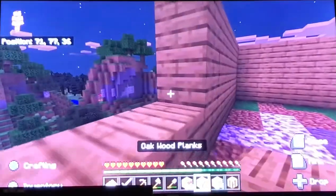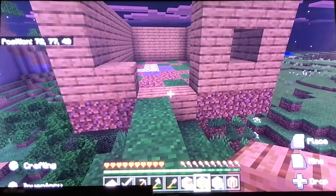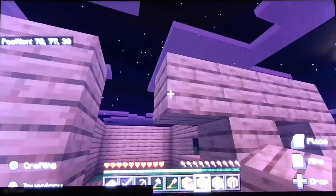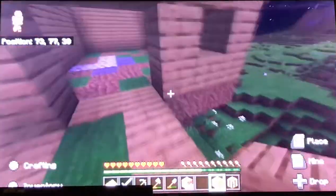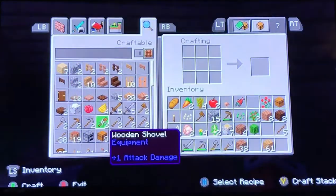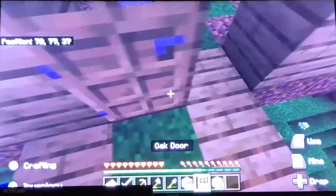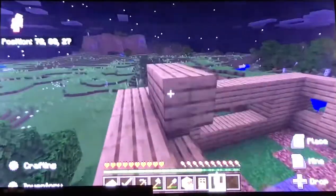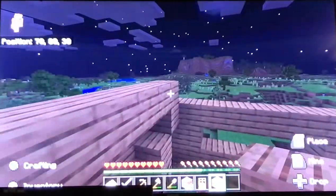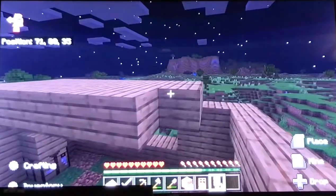I'll probably make a better staircase in the future. Let's go back up. Put a crafting table there. We need — I like these doors. Right there and there. There we go.